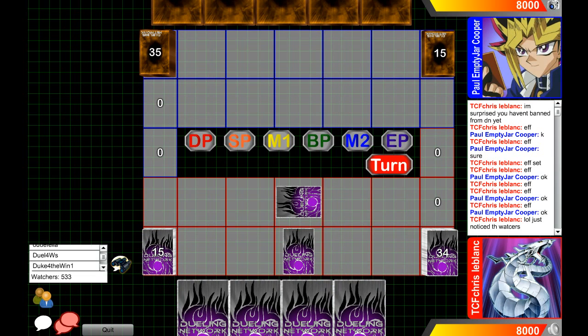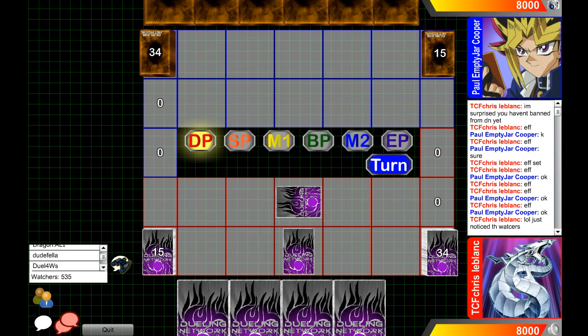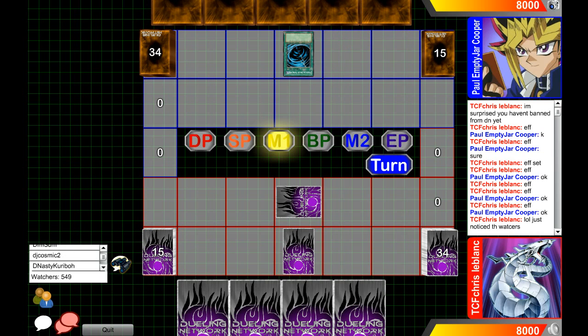Welcome back to game number two. Crystal Block is going first with the Gear deck. Both players are side decking, so let's see what our player has in store for the dragon matchup. The card that's going to be thrown up is absolutely going to wreck dragons — it hurts so much. It's probably one of the best cards against dragons other than Vanity's Emptiness. We see a space type, and it's going to hit Karakuri Komachi the Haunted.